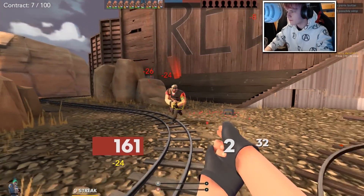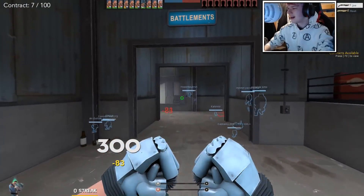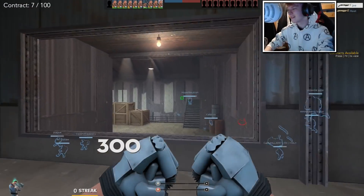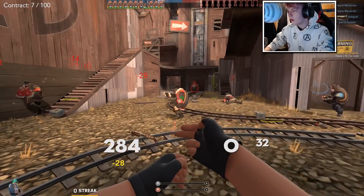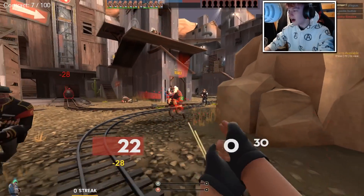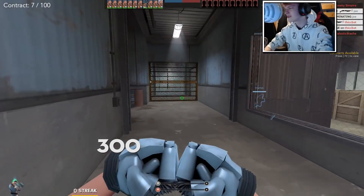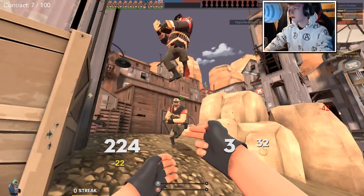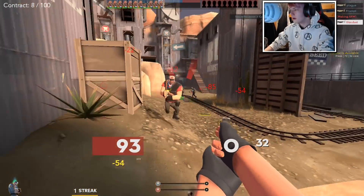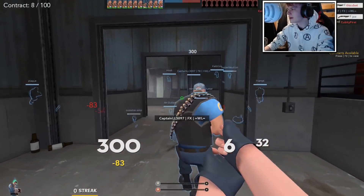I can't miss a single shot — oh, I'm getting double teamed. I need to pick my battles wisely. He's one hit — I'm getting shot. Did I get him? I got an assist. I'm so confused about that entire encounter. Bro, how much HP does that guy have? I swear I had a random crit there as well, and it just didn't count.